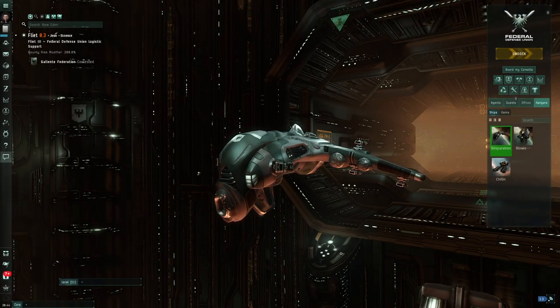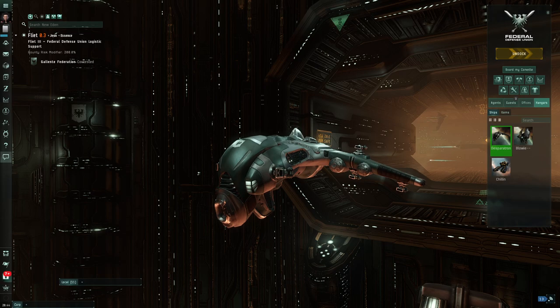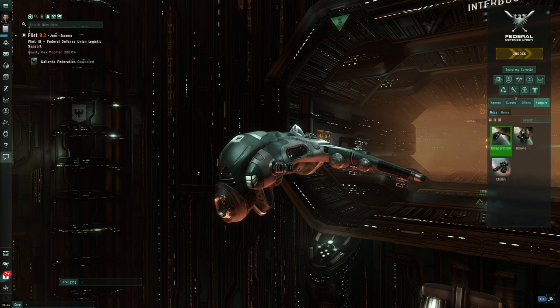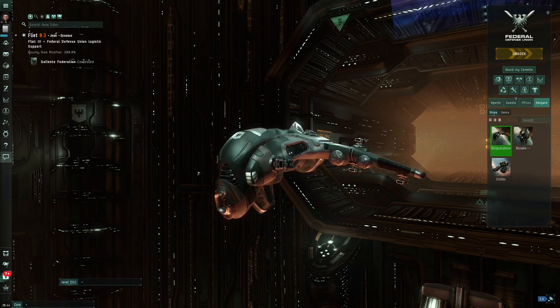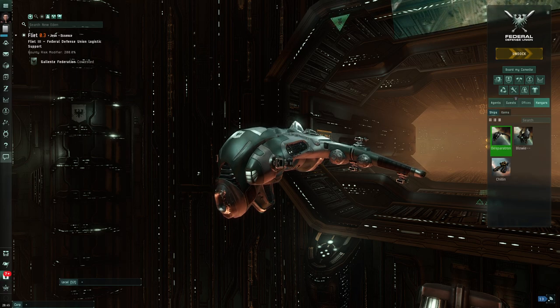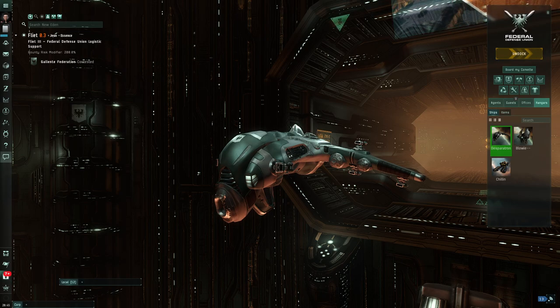G'day and welcome to this episode of Noob Eden. I'm really excited about this episode because we are going to do a crash course into one of the most exciting aspects of EVE - getting into a fleet with other pilots, whether it be a mining fleet, PVP fleet, or PVE. There are a whole heap of game mechanics and personal interactions that open up in a fleet, so we're going to give you the crash course in how to be useful and effective.